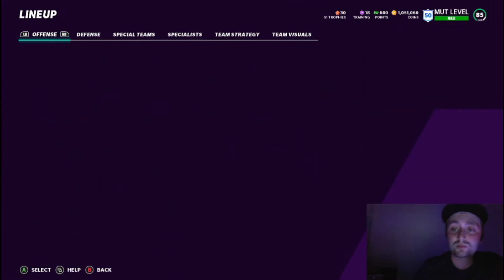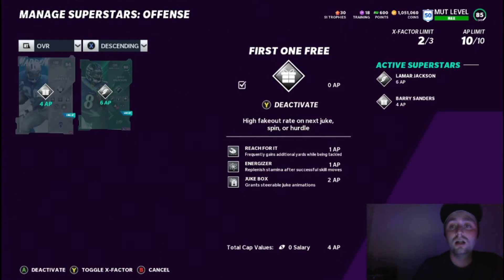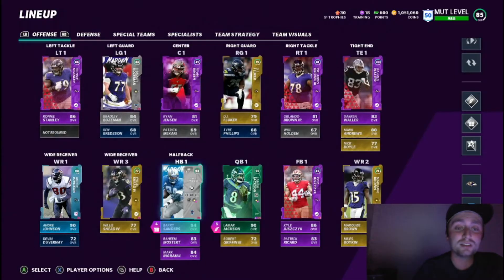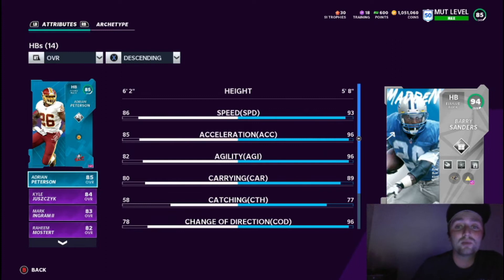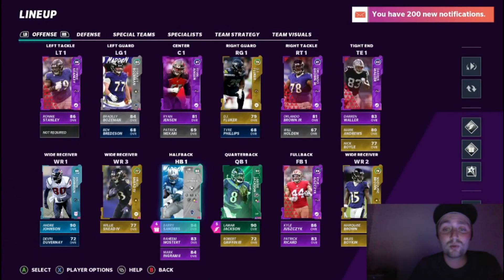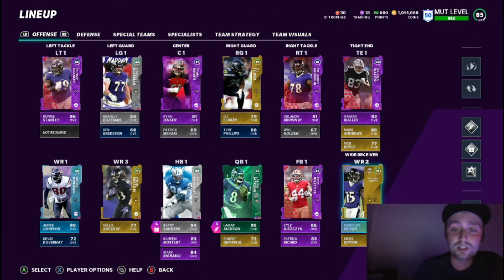As you guys probably already know, with the new superstars you have a 10 AP limit and you can put abilities on as many players as you want, but you can only use three superstars. Barry's card is amazing — plays really really well with 93 speed, 96 acceleration, 96 agility. That change of direction at 96 breaks a lot of tackles. This card is just a beast, and yeah he's expensive but he's worth it if you're running a theme team.